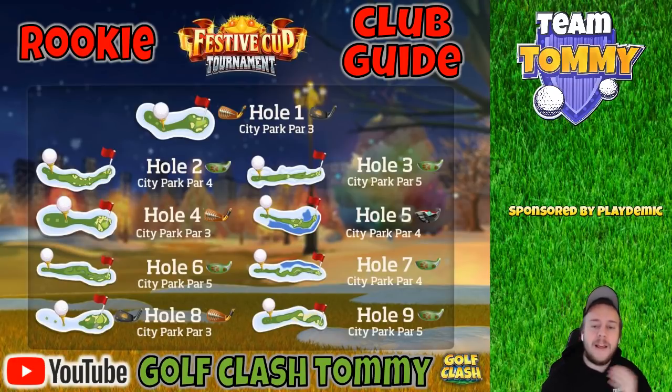Hole No. 1 — we're going to play with a long iron. It's City Park Par 3, and we're going to play with the Backbone or the Saturn. I like to have a club with at least four bars of backspin, so the Backbone or Saturn is the club. We aim straight at the pin and go for that hole in one. Hole No. 2 is City Park Par 4.